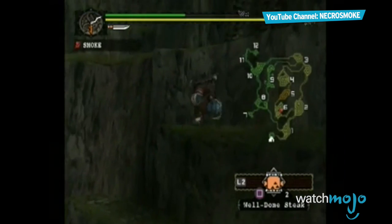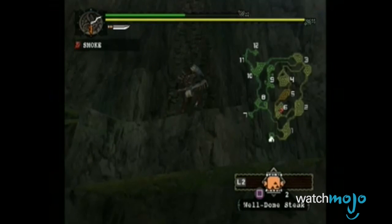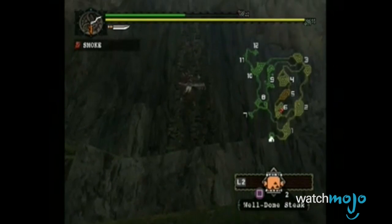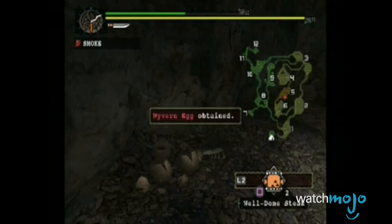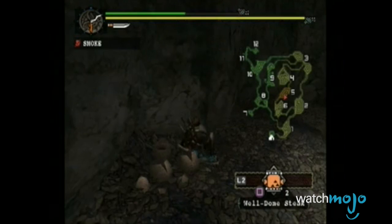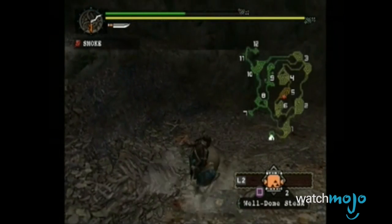Nobody really likes escort missions all that much. Having to stop the action in order to protect a helpless NPC can really bring a fast-paced game to a grinding halt. The egg quests in the Monster Hunter series take the annoyance a step further, though. For these quests, your character picks up a really heavy monster egg and has to deliver it across the map.